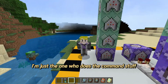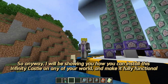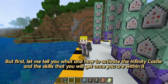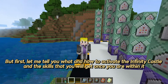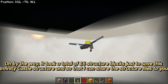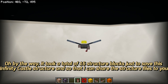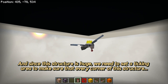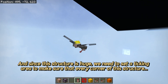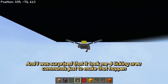I'm just the one who does the command stuff. I will be showing you how you can install this Infinity Castle on any of your worlds and make it fully functional. It took a total of 16 structure blocks just to save this Infinity Castle structure. Since this structure is huge, we need to set a ticking area to make sure every corner is ticking — and it took four ticking area commands just to make that happen.